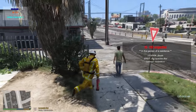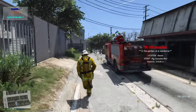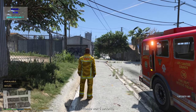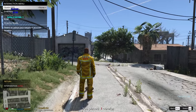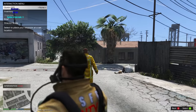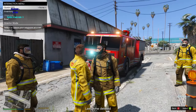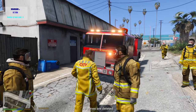Everything looks good - fire's out. We'll go ahead and update our status to return and remove our gear. One thing you can do is place cones using the M key on your keyboard - places some cones down, and I think that's pretty cool. To remove the last cone you placed, hit the O button. To remove them all, hit L - that removes all your cones for you.